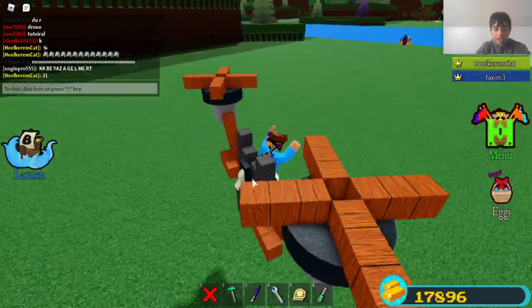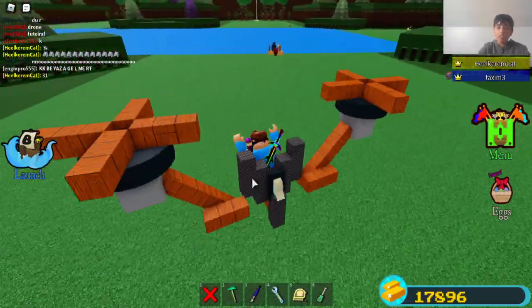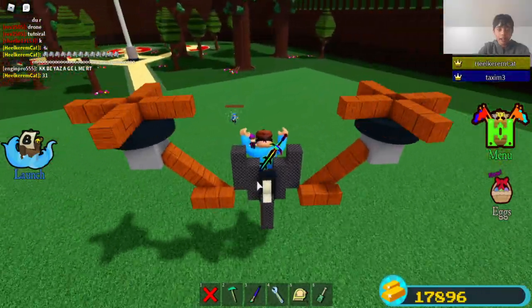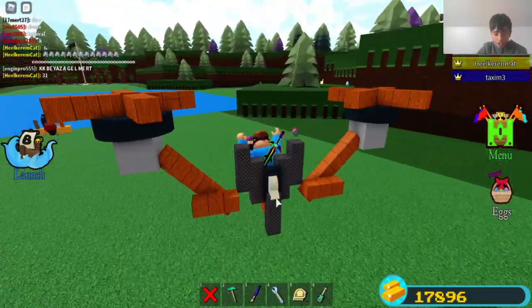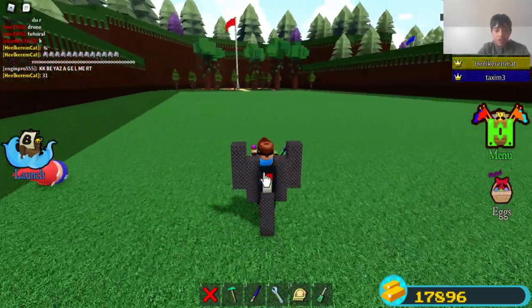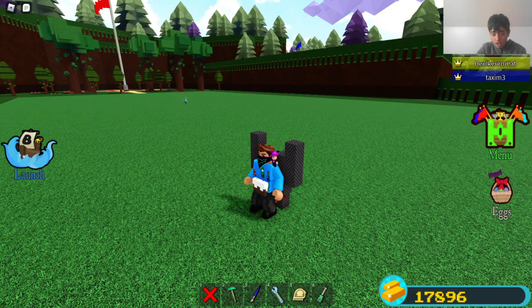When you flick it you go like this — which is really cool. And that's the jetpack! Let me just flick that off — there we go. That's the tutorial, guys. Hope you liked this video — we'll see you guys in the next one. Bye guys!